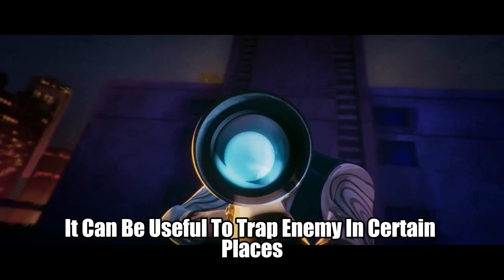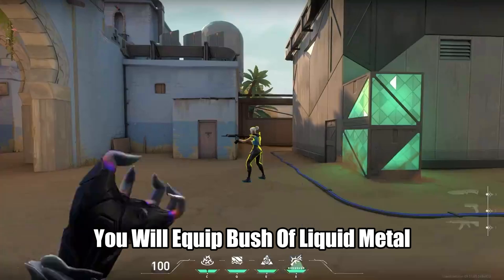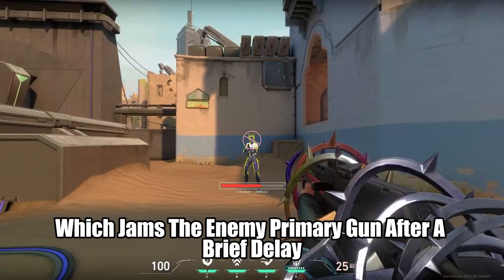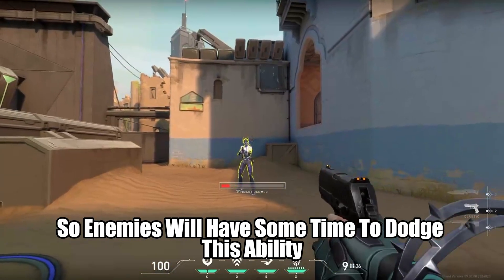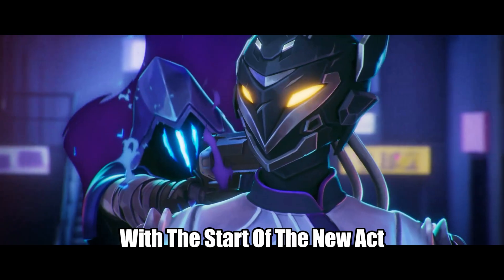Now talking about her X ability, Still Garden. In this ability you equip a bush of liquid metal and use right mouse button to erupt metal thorns which jams the enemy's primary gun after a brief delay, so enemies still have some time to dodge this ability. This is her in-game kill banner, and she will come to the game on August 28th with the start of the new act.